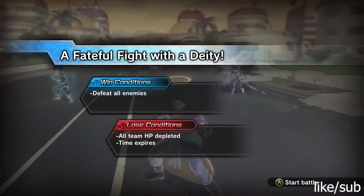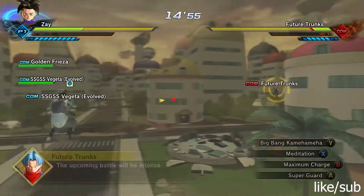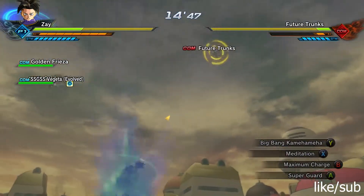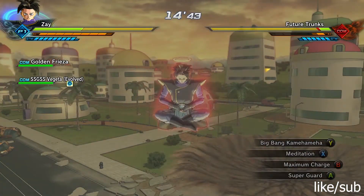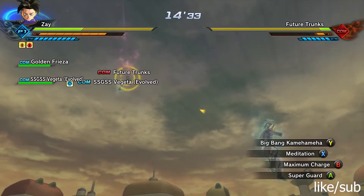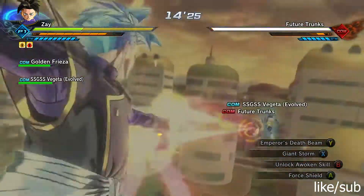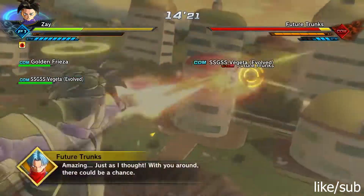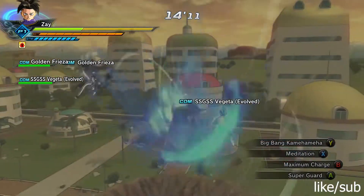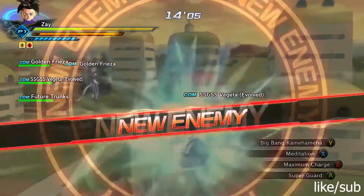Now why are these the right characters for the job? Because out of every support character in the game, these two do the most damage. When you get done fighting whoever you choose first and lock onto the guy they're fighting, he should only be a couple shots away from dead. These two ensure that, so they're who you want.